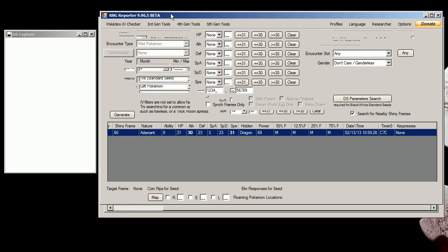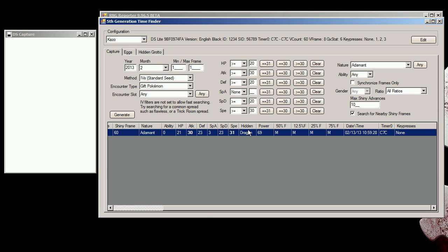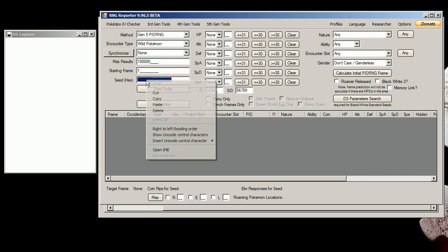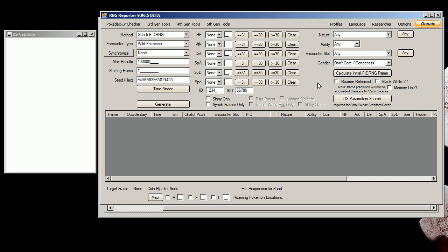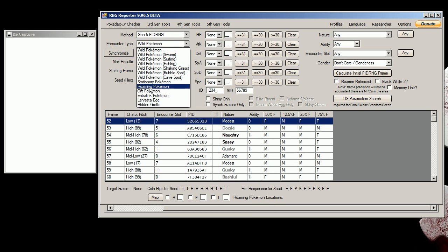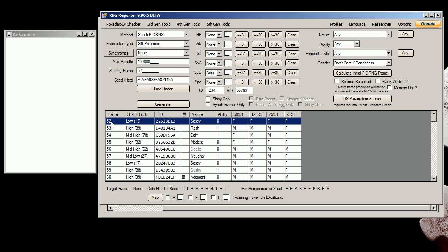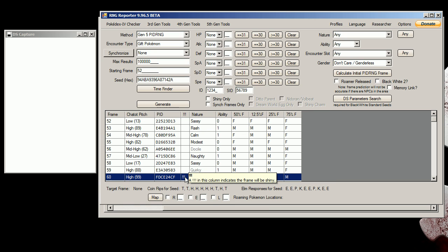We're going to go to Gen5PRDRNG. We're going to right-click and click Copy Seed to Clipboard. We're going to highlight all that and paste it in there. We're going to click 'Calculate Initial PID Frame.' Also make sure to click Gift Pokémon on Encounter Type — I forgot that. Click Generate, and we're on frame 52. We need to get to frame 60.